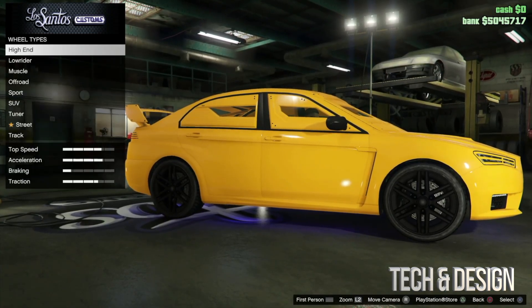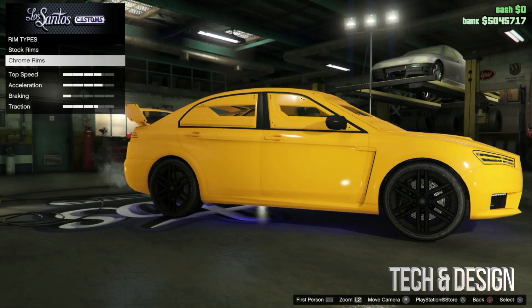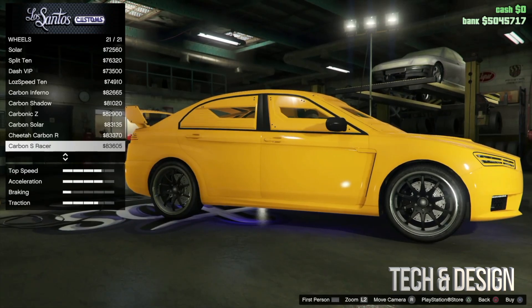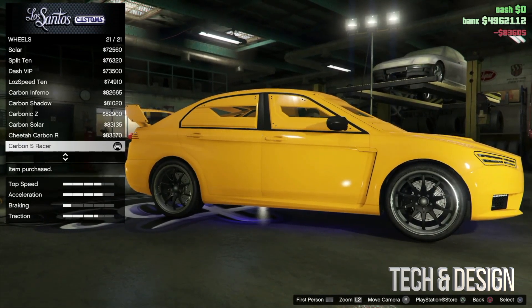With wheels, you can choose the type — high-end, chrome rims, or stock rims. Chrome are usually more expensive; the most expensive are $83,000. We're just gonna go with those.